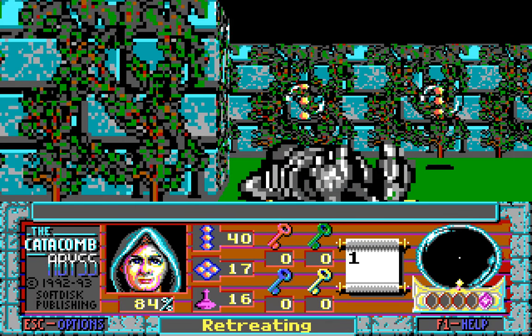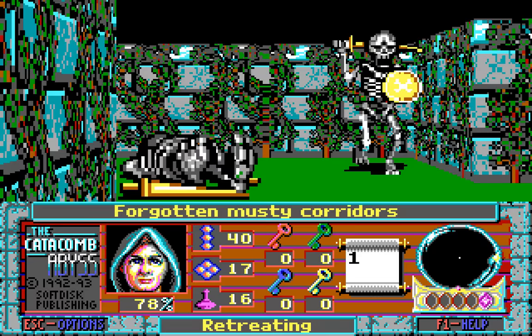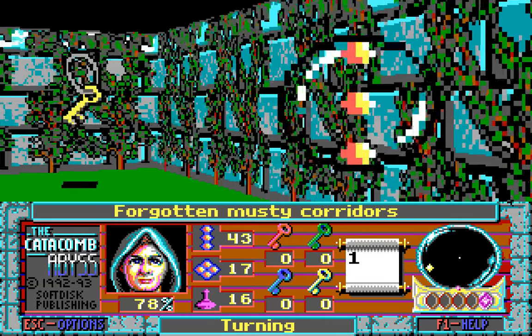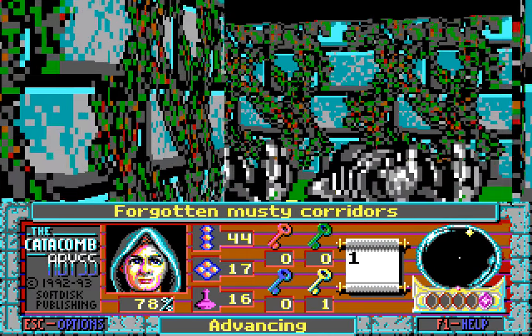There'll be far nastier enemies to come. There's one there — hello! We need to be very careful. Turn round quickly — there we go. That is what the quick turn is for, to make sure that you can easily deal with these foes. There is a key here, which makes it very worthwhile coming this way. Moving on.